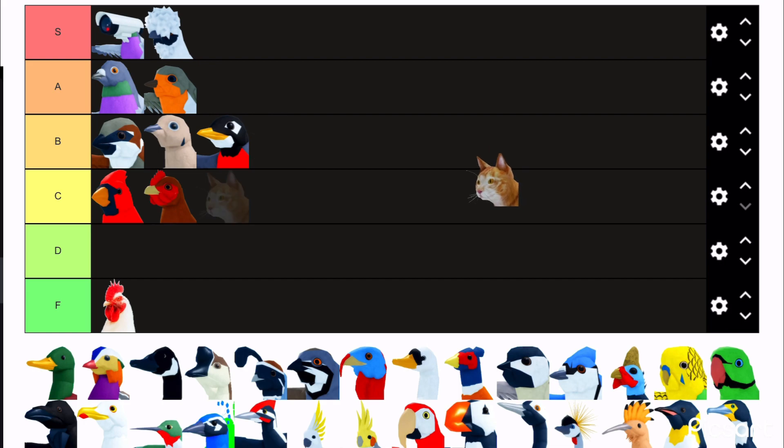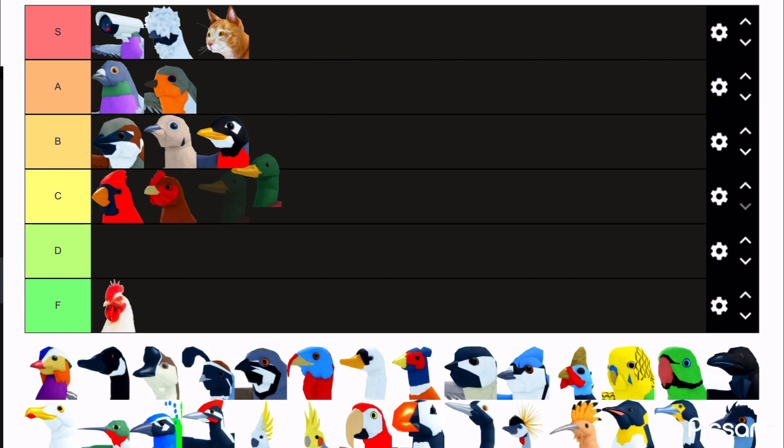The cat skin is freaking hilarious — whose idea was it to put a cat in? It's kind of funny because people roleplay as other animals in Fetter Family that aren't birds, and it literally makes that weird cat noise.